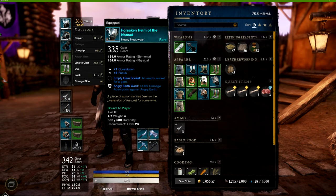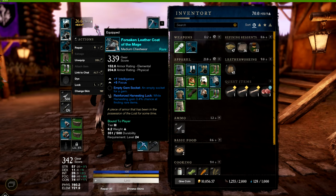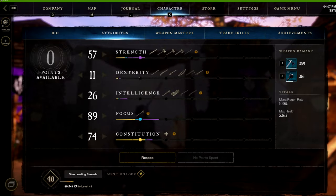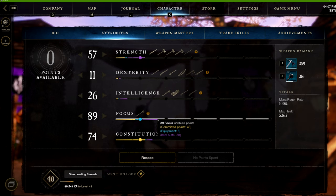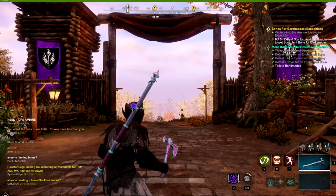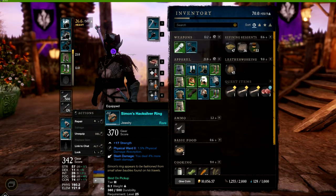Most of what I'm using is either strength-to-focus or constitution. I've got one piece with a little intelligence, but I'd eventually like to replace my body armor with better specs and hopefully get some epic gear. The primary attributes to focus on are strength, focus, and constitution.